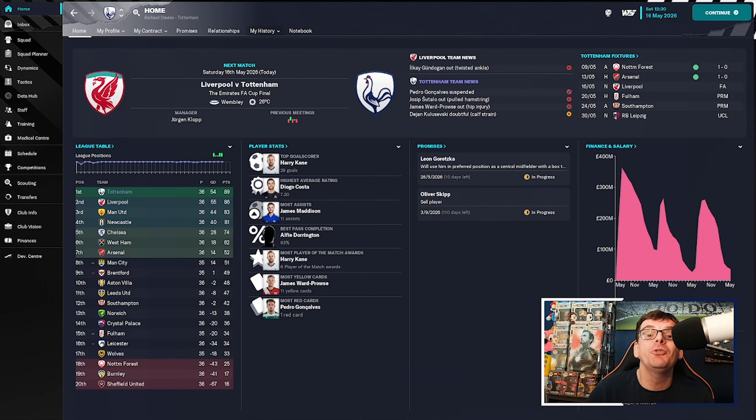Hello everybody and welcome to episode 53 of the Rebuild with Tottenham Hotspur. Today we have the FA Cup final for you. Liverpool are the opposition under the arch at Wembley. As you can see we don't have a great record against the Reds so this one could well be a tough one.